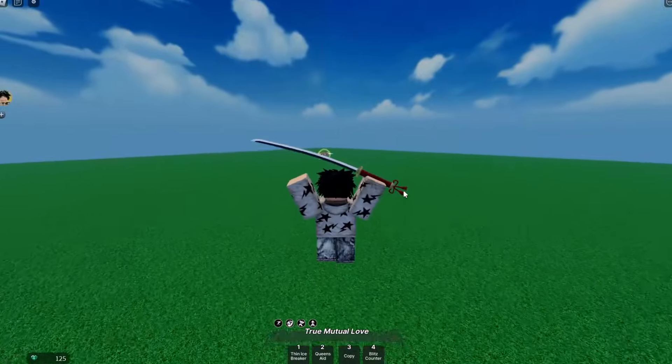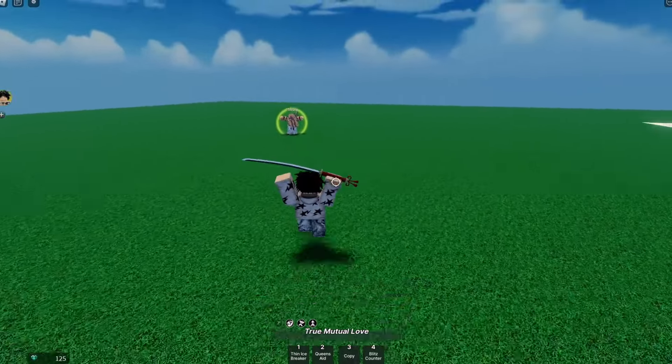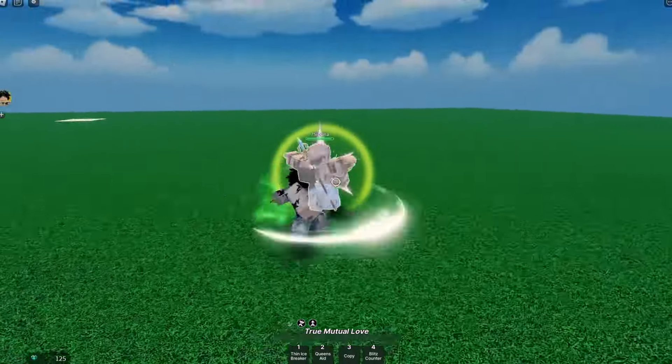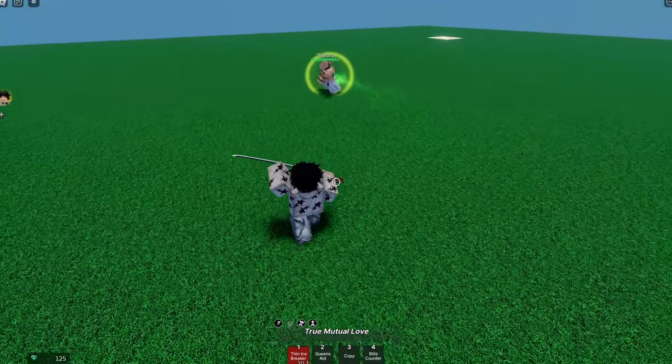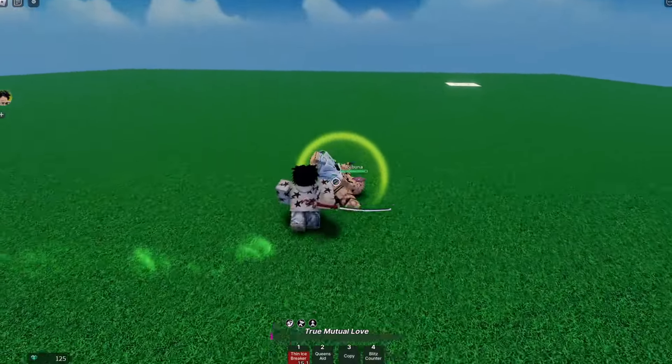First matchup went really well - bro was lowkey lagging so it was to be expected. Why is Tou lowkey glowing - is that like an aura in the game? We're just gonna be using Yuta for the rest of the video because why not, especially since he's like a fully viable character now with his domain and all.